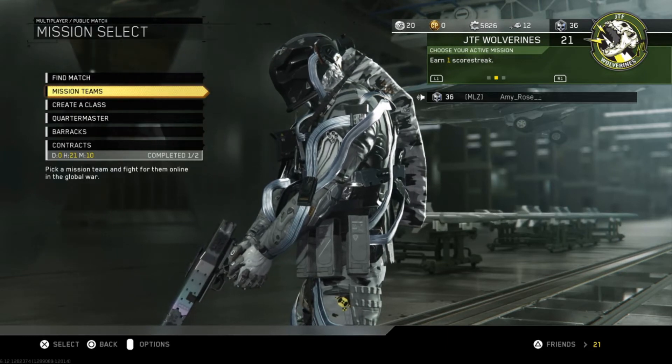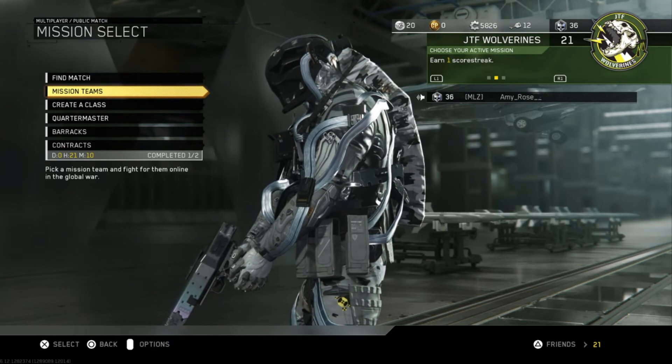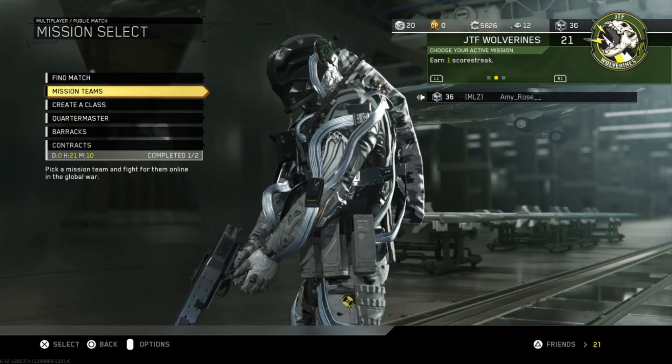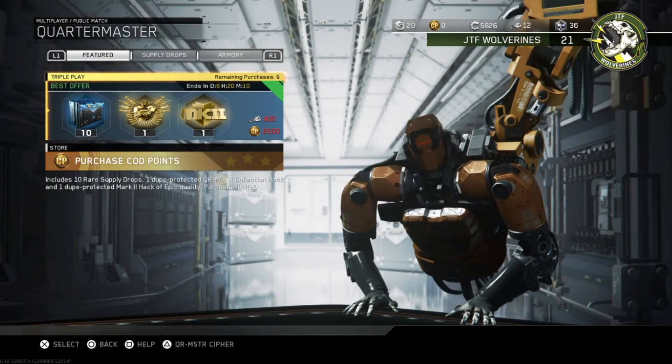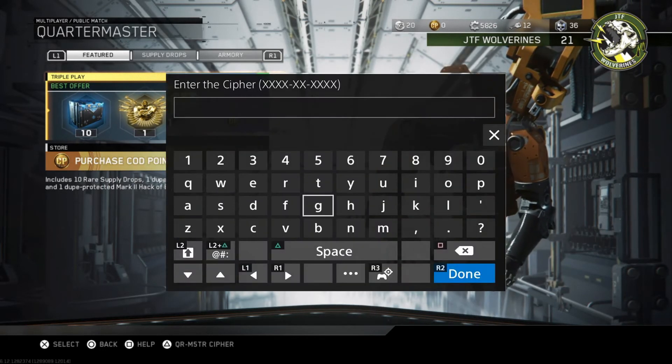It says I have 20 up there, so I don't know what that means. Like, am I supposed to spend a certain number of them to get a Double XP token? How does that work? Explain this to me. The only theory I have about how you use these things is this feature which is still unknown — the Quartermaster cipher.